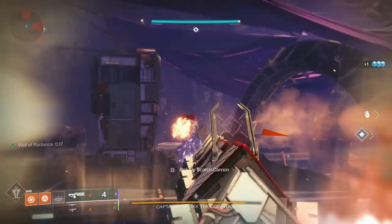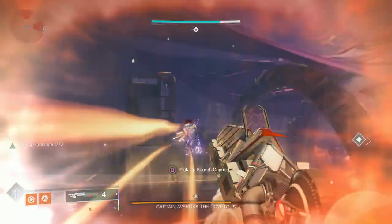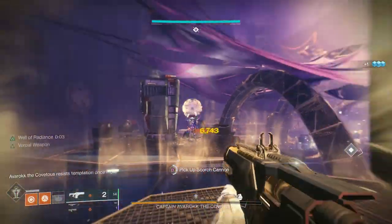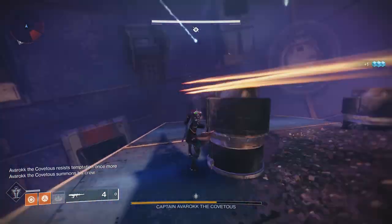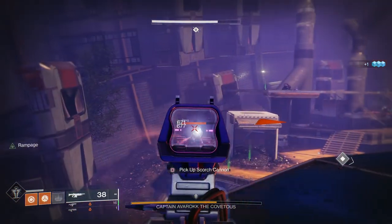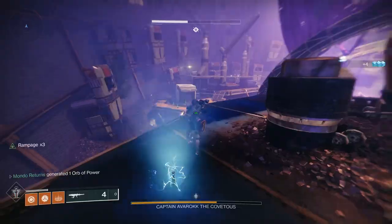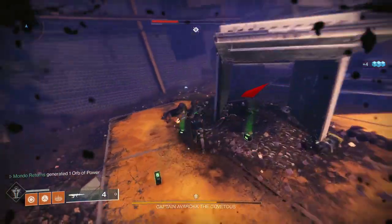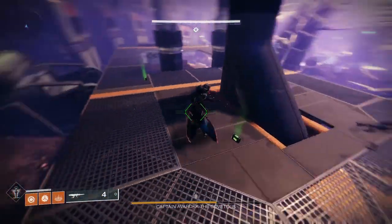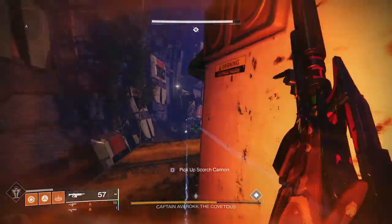This position keeps me away from the ads as much as possible. Activate Particle Deconstruction times five with the fusion rifle first, then just keep putting out those headshots. The problem after DPS is I don't have a super and I've got one heavy shot left, so I'm looking for these ads to drop heavy so I can take out the shank and vandal.